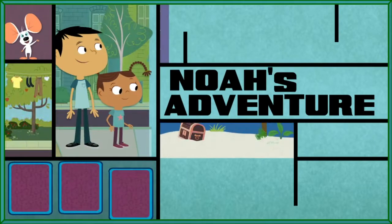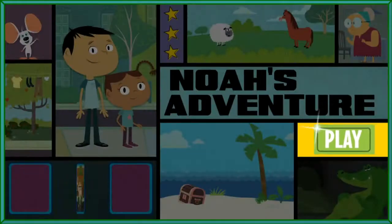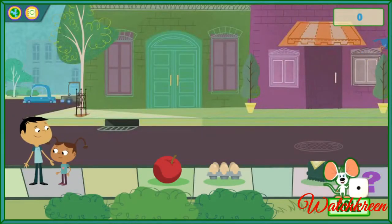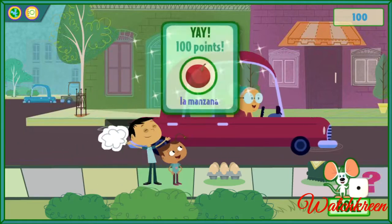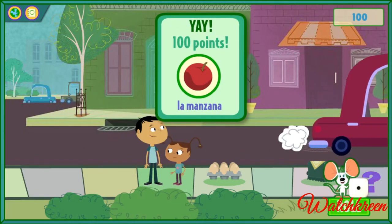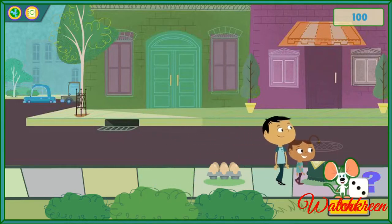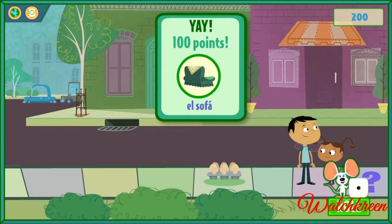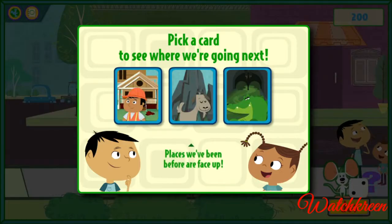Noah's Adventure — La Ventura de Noah. Let's see how many stickers and stars we can collect. Click on Pequeño to get started. You got a sticker: La Manzana. El Sofá. Pick a card to see where we're going next.